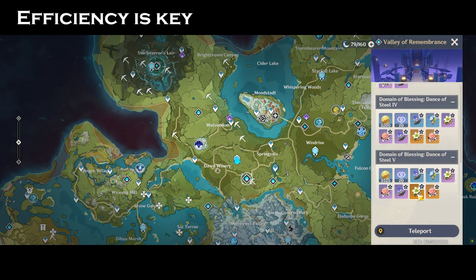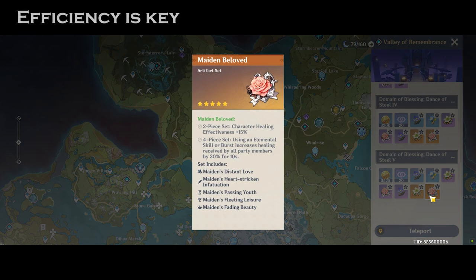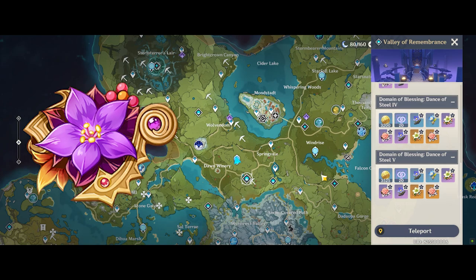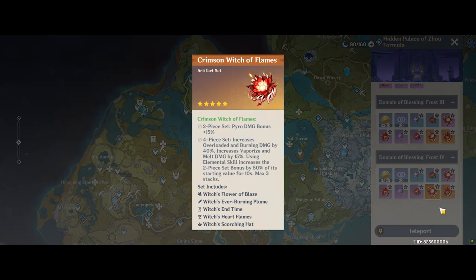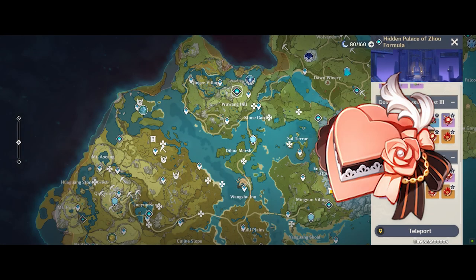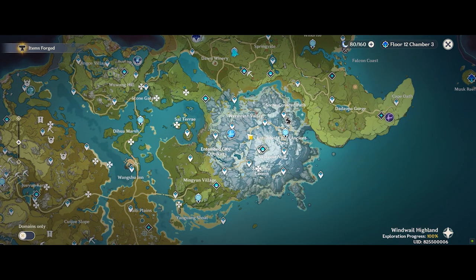Efficiency is the name of the game, and you generally want to pick artifact sets which are super inefficient to farm with resin in the domain. There are 4 domains that fit this category: the Viridescent domain, the Crimson Witch of Flames domain, the Thundering Fury domain, and to some extent the Noblesse Oblige domain. My top recommendation for most players would be the Viridescent domain, since the efficiency of farming VV in the domain is very low because of the Maiden's Beloved set that not many people actually use.